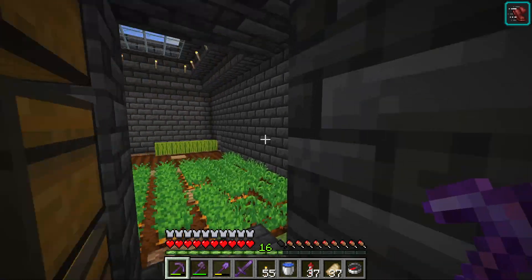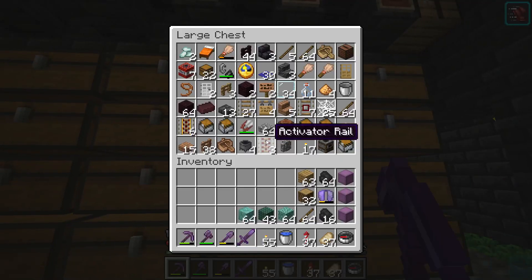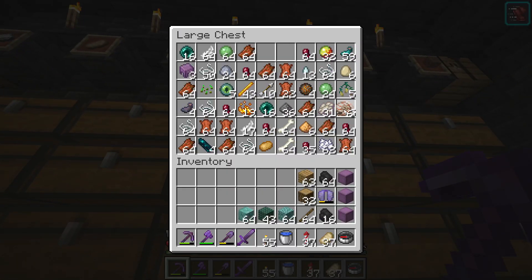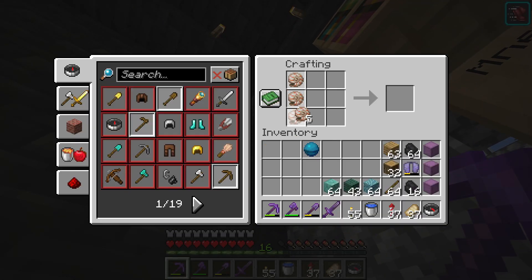I want to show you how to craft a conduit. You need to collect 8 Nautilus shells and a heart of the sea. You get Nautilus shells from fishing or by killing drowned that are holding them, and other ways like treasure chests. You get heart of the sea from the buried treasure chest map.